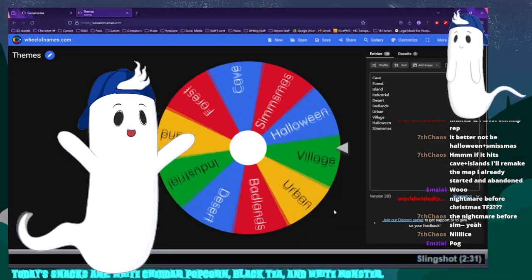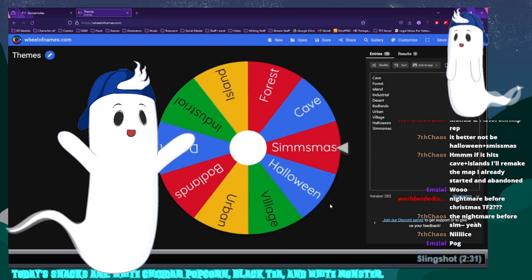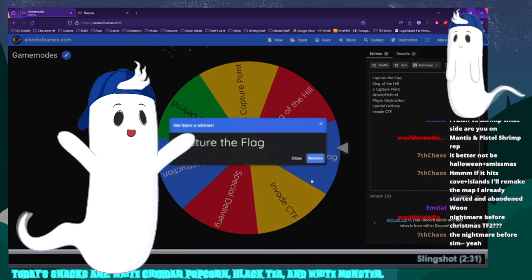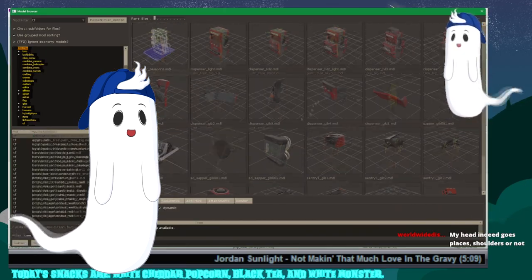The event kicked off with some spinner wheels to draw a game mode and the themes, and the fates dictated that the first Wide Jam would be a Smissmus Forest Capture the Flag map. I set right to work on stream that day alongside some others.